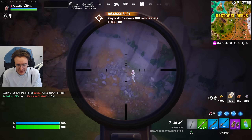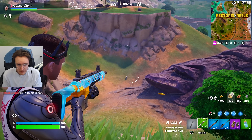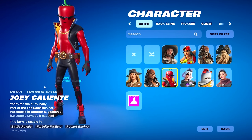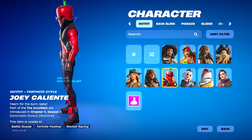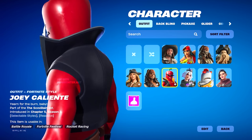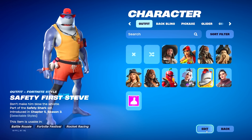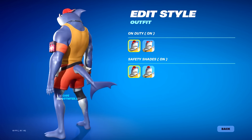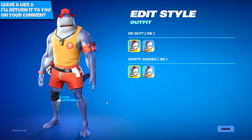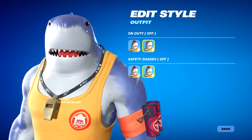We do actually have some brand new summer skins that are going to be coming very soon, and I'm pretty sure a few of them will actually be free if you do some of the summer quests. The first skin is the Joey Calentine, which is like this pepper skin — a red hot jelly pepper that actually looks pretty cool. I'm definitely going to be buying this one. Next up, we've got Safety First Steve, which is actually our very first shark skin, and this one is probably one of my favourites out of these summer skins.